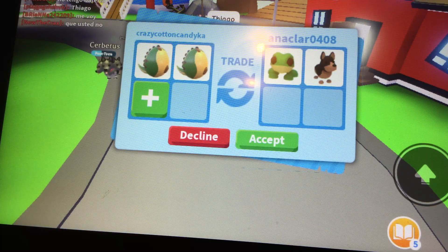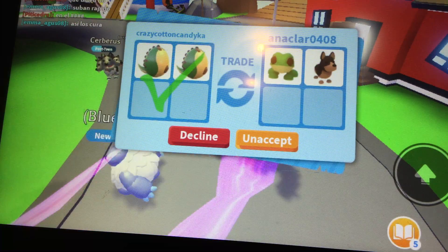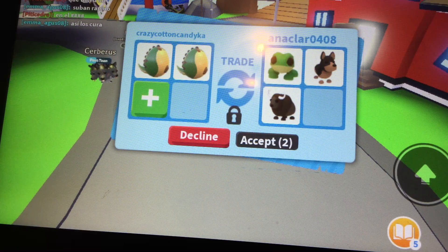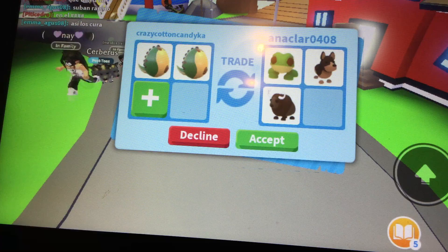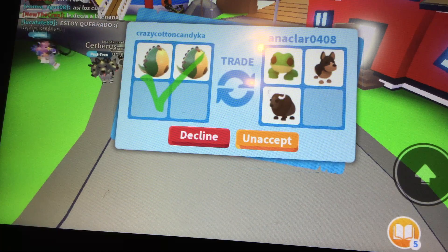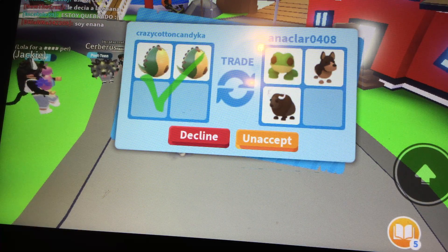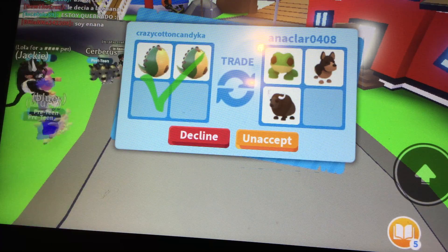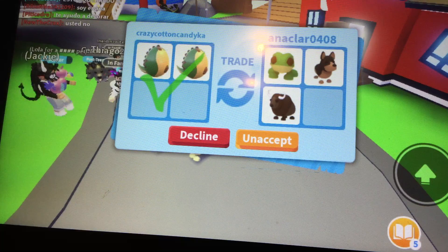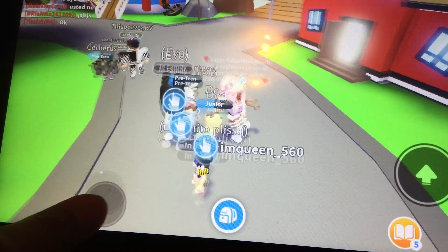I don't really want to trade three fossil eggs for that — I don't think it's really worth three. Maybe two. I will accept two but I won't accept three. This isn't the best trading server at all. We might go to a different server. I'm gonna trade this one girl, and if it's not a good offer, we'll leave. She's still not accepting and she took out her offer — I don't think it's worth that, so we should go to a different server.